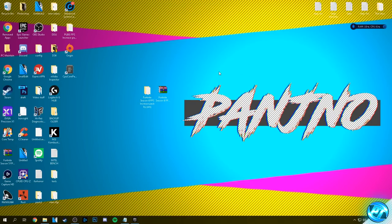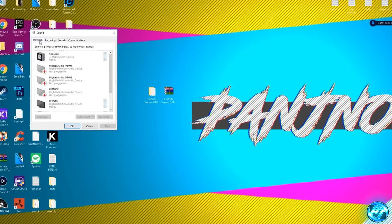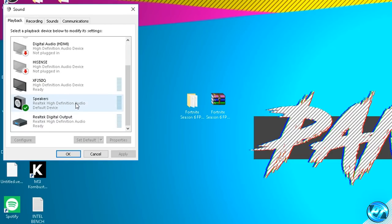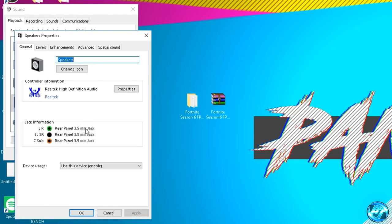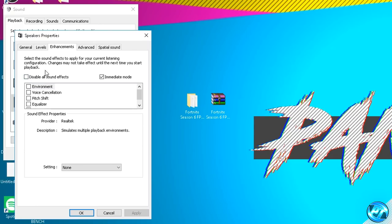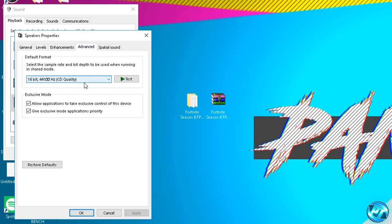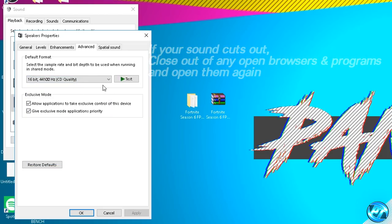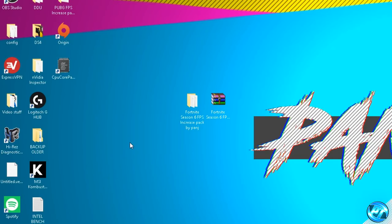Another quick optimization is to your Windows sound settings. Right click the speaker icon in the bottom right and select sounds. Go to Playback, find your default sound device with the green tick, right click it and go to Properties. In the Enhancements tab, check disable all sound effects and press apply. Then go to Advanced, open the default format drop down menu and select 16-bit, 44,100 Hz CD quality. Press apply, then OK. This won't deteriorate sound quality but will reduce micro stuttering.